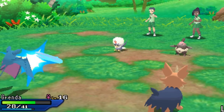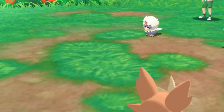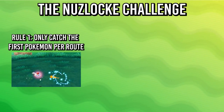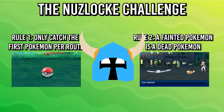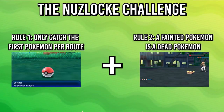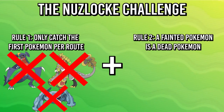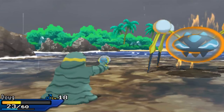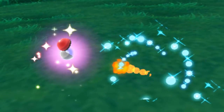Enter the Nuzlocke challenge — a different way to play that greatly restricts your usage of the catching mechanic and items, whilst leaving the core battling gameplay unchanged. The rules are simple: you can only catch the first Pokemon you see per area, no exceptions, and if a Pokemon faints, it gets shipped off to a lovely farm in the country to recover. These simple subtractions from the existing formula massively change the game, because now you can't rely on a tailor-made team to auto-win every battle and mistakes are punished harshly. The end result is a scrappy all-or-nothing campaign which sees you engaging in tense battles with real stakes, using Pokemon you never ordinarily would have considered.